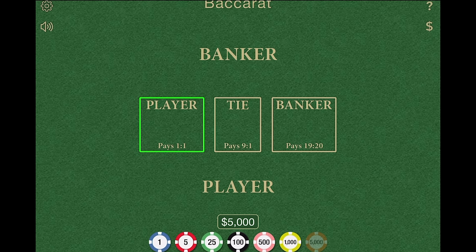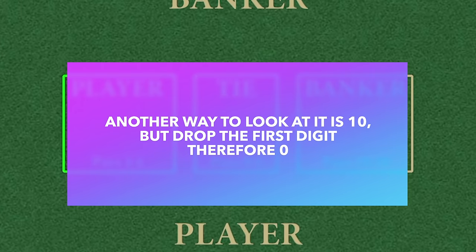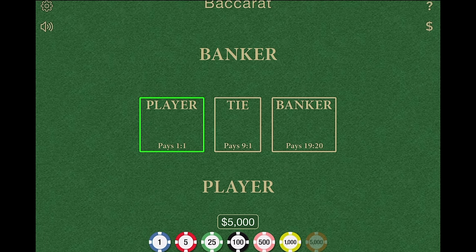One thing I've noticed is people don't look at the cards as zeros. Kings, queens, and jacks are not zeros — people look at them as tens, and then subtract the value of ten, which is why they're worth zero. So if you had a face card and a three — a jack and a three — even though that would be 13, you subtract ten, and that gives you three.